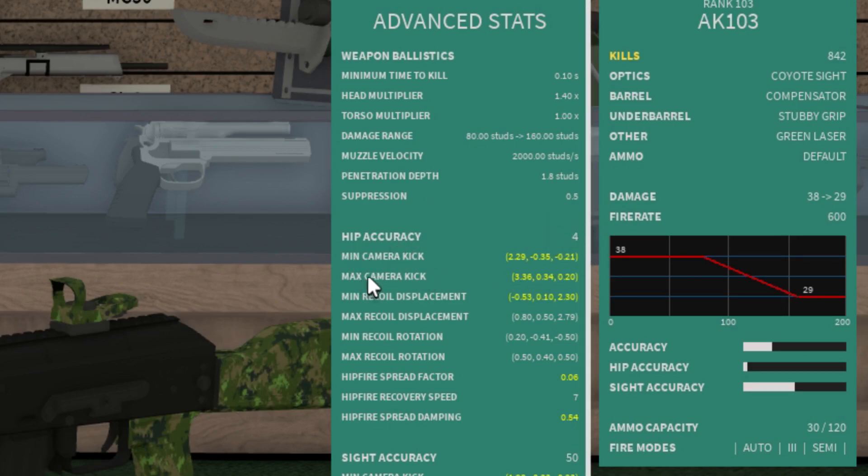The min and maximum camera kick is basically the smallest and highest possible amount that your camera is going to be moving when you're hip firing. You want to get these as low as you can with the right attachments. For recoil displacement, I think it's similar to recoil rotation — it's basically horizontal recoil, whereas camera kick is more vertical recoil.